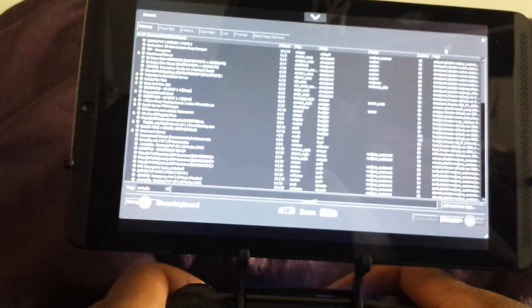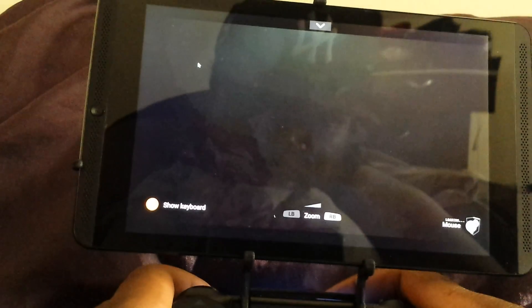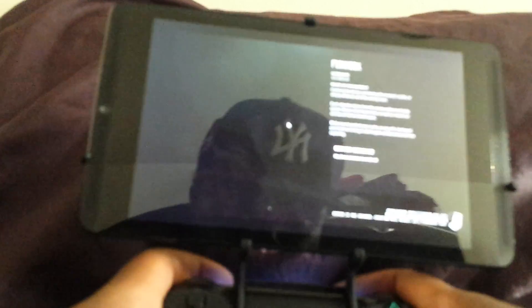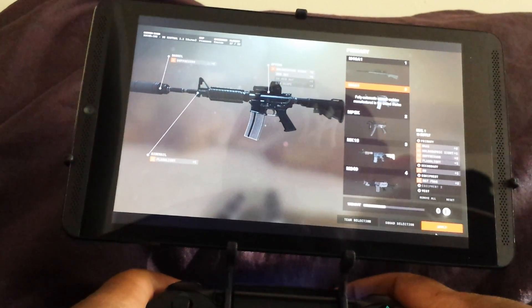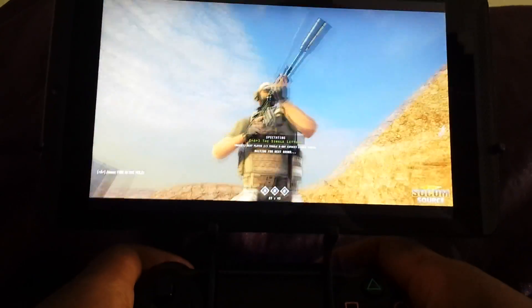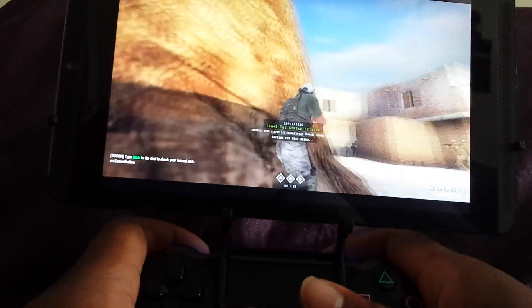We're going to go to the server browser. It looks like there's a game on Fishhook right now being played, so let's go in here. This is the new map that Redline just gave us yesterday, so we're going to give it a try. This video is basically to show my friends — because I tell them you guys are playing on PC and I'm whipping your ass on an Nvidia Shield tablet and they don't believe me. This is a proof of concept. As you can see, it's 60 frames, no problem. You really can't see it through the camera, but it is 60 frames — smooth.